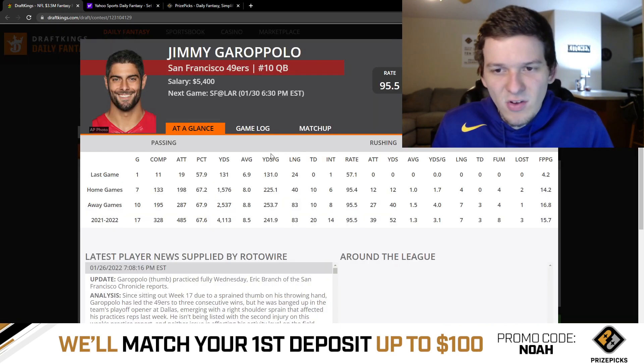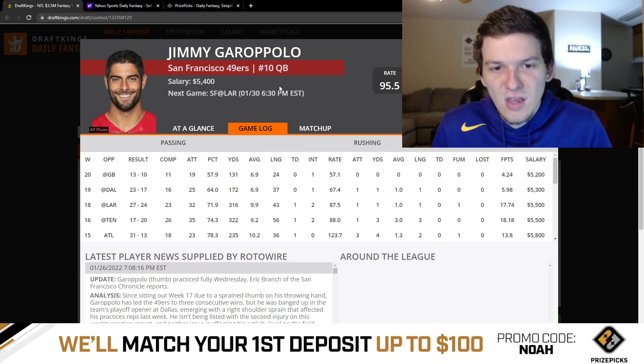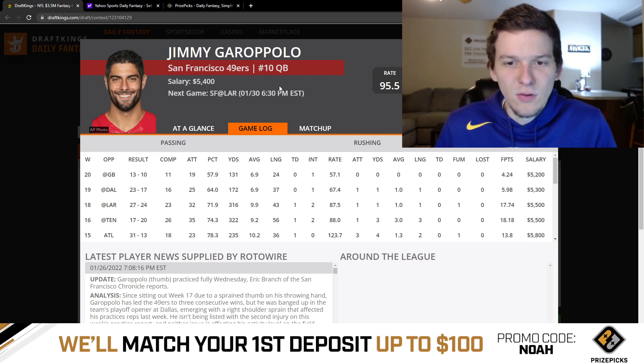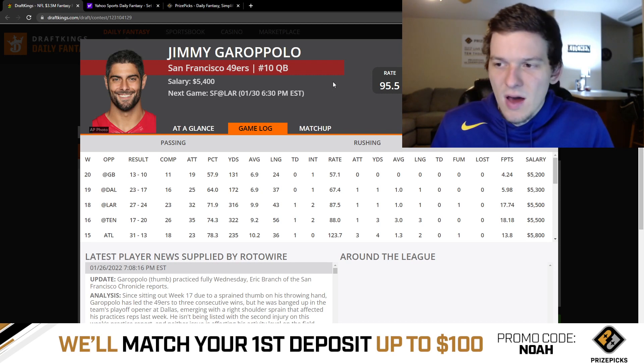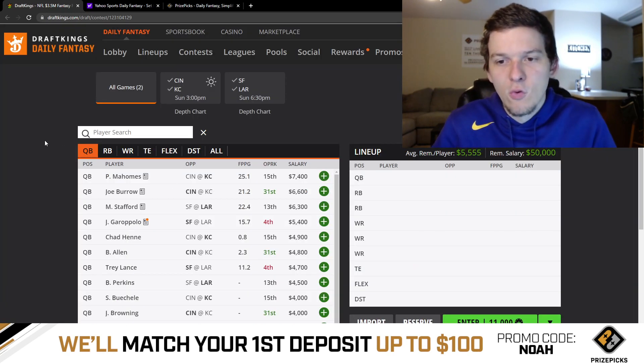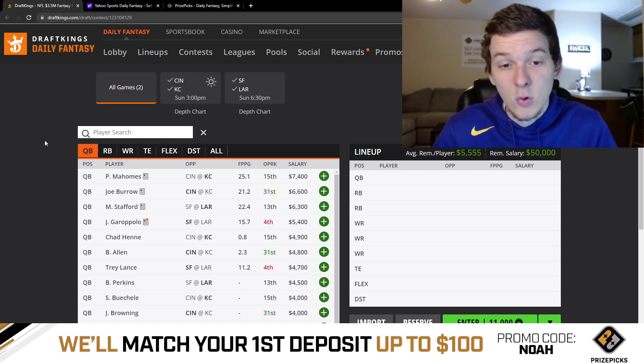Jimmy Garoppolo is the one guy I have a tough time going to. He just hasn't been that good, and the 49ers want to run the ball as much as possible — their path to winning is a defensive slugfest. I don't think their offense is good enough for a shootout, and Garoppolo hasn't shown consistency. At $5,400 he's cheap, and on a two-game slate he's technically in play, but I don't have much confidence in Jimmy G. If I'm playing one lineup, Mahomes and Burrow are the two I'd decide between, with Mahomes being my preferred.